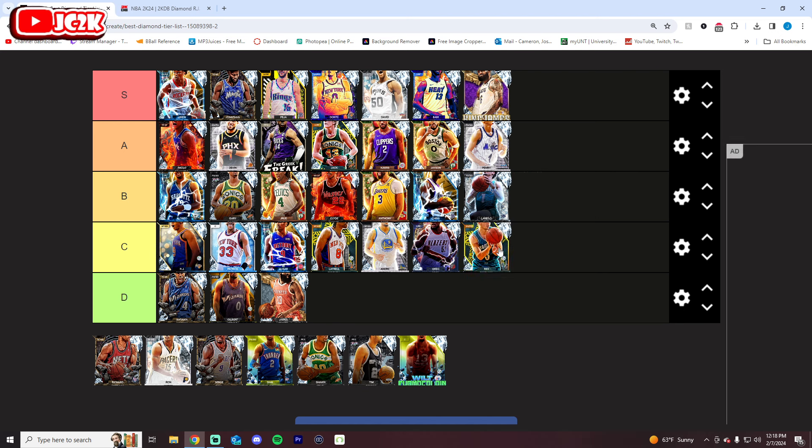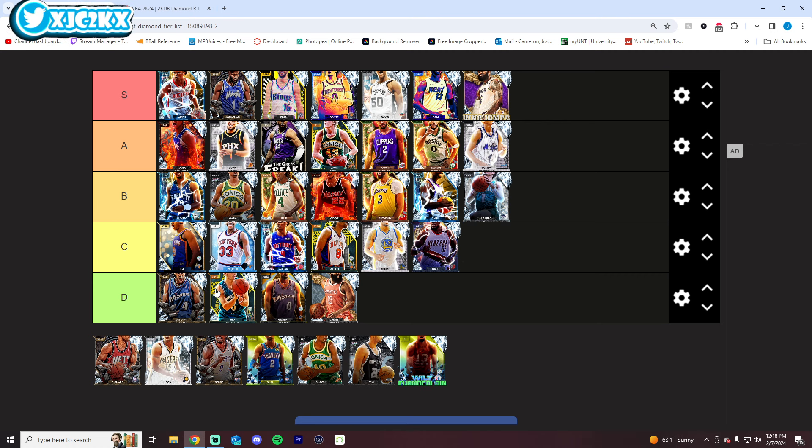Rex Chapman is not good defensively, but he's one of the best offensive cards in the entire game. But honestly, the lack of defense — no Clamps, no defensive badges at all — that's a D tier card, especially among the best of the best. I'm sorry, it's just a fact.